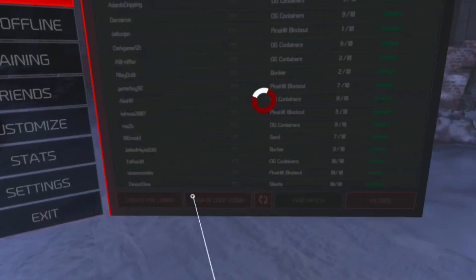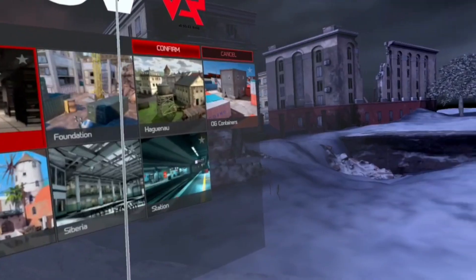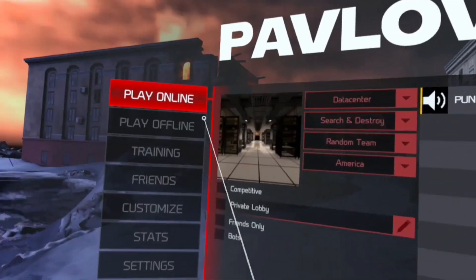There's also some new maps. We now have Bunker and Pine Hill — I think Pine Hill Blackout. Yeah, those are the new maps.